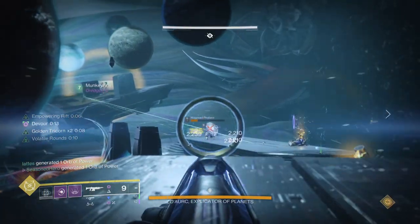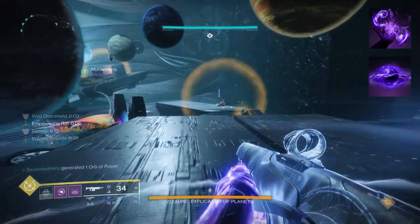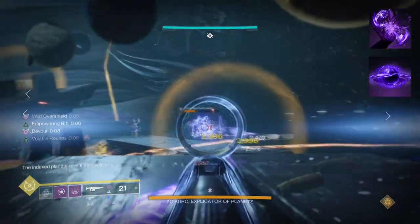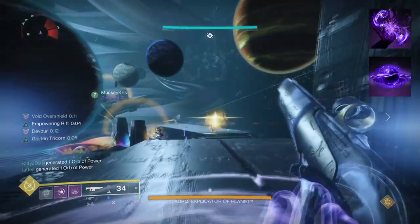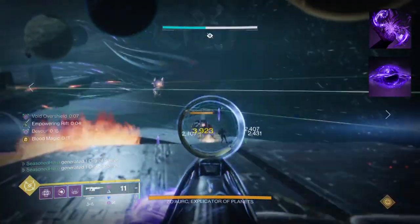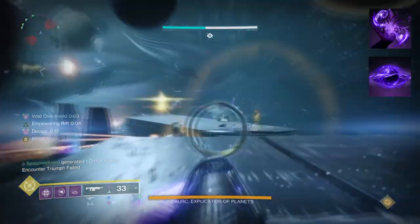To start, you're going to want to have Feed the Void, where defeating a target with void abilities grants you Devour. Then you want Child of Old Gods, where upon casting a rift you'll cast a void soul. Damaging a target with void soul will drain them and give you back grenade, melee, class ability and health for the user. My plan is going to be similar to a lot of my builds that use Child of Old Gods as a basis of the setup.